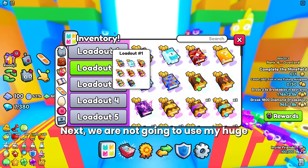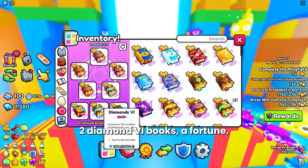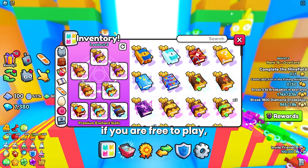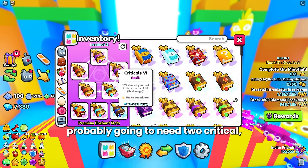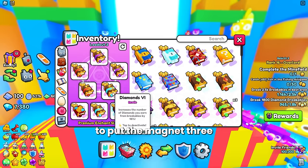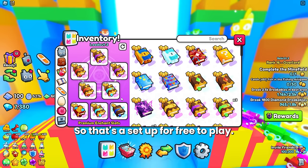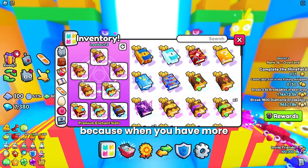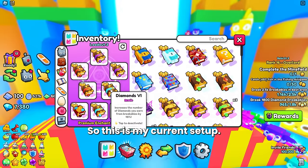We're going to use my Lucky Block area loadout, not my huge hunter loadout. I use two Critical 6 books, two Diamond 6 books, a Fortune, and two Treasure 6s. If you're free to play, you can still use this method. You'll probably need two Critical 6 books, then remove one Diamond, one Treasure, and one Critical to fit a Magnet 3, leaving you with two Criticals, a Treasure, a Diamond, and a Magnet. If you have extra slots, use Fortune as the third enchant, because when you have more than two enchants of one kind it starts to fall off.